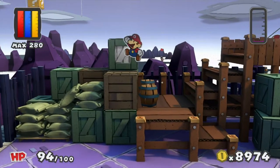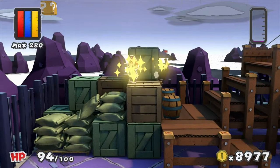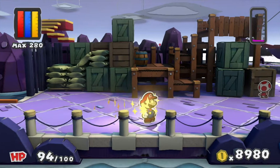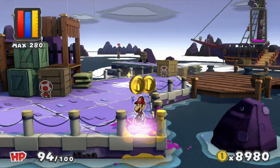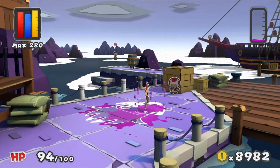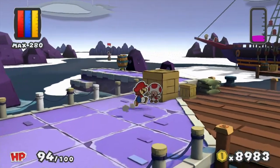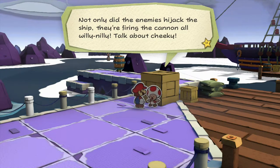I'm going to do a pirate accent at some point, so just put up with it. I just need to color in all these spots, and spin jumps are good cuts — I'll happily take a spin jump. I believe I talked to you last time, so that's a sneaky little spot. That's painting a Blooper — are the Bloopers the pirates? Oh what could the answer be? I was so bad at painting that in. Not only did your enemies hijack the ship, they're firing the cannon all willy-nilly!